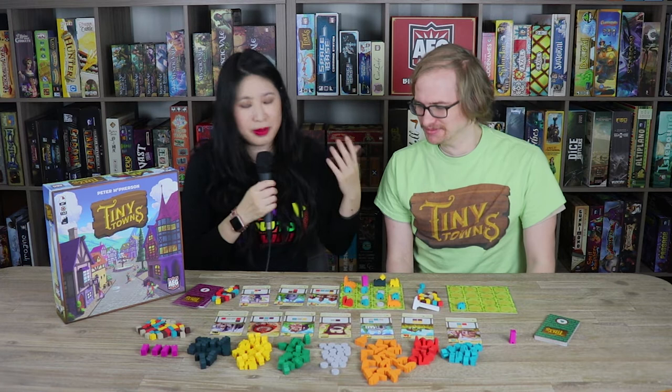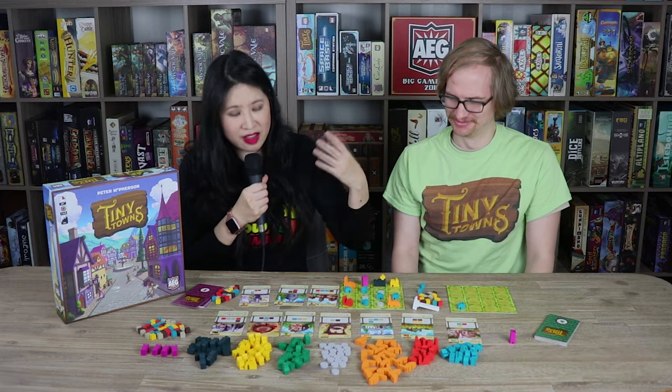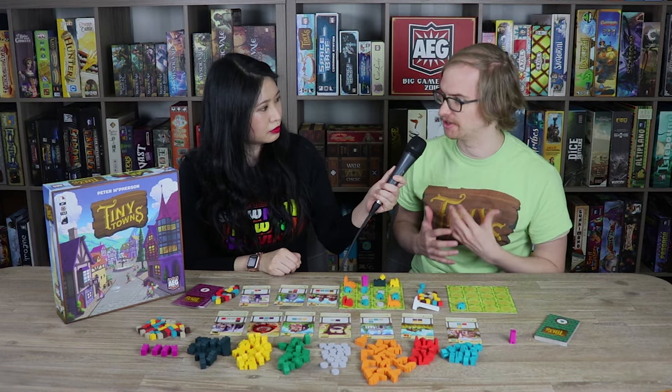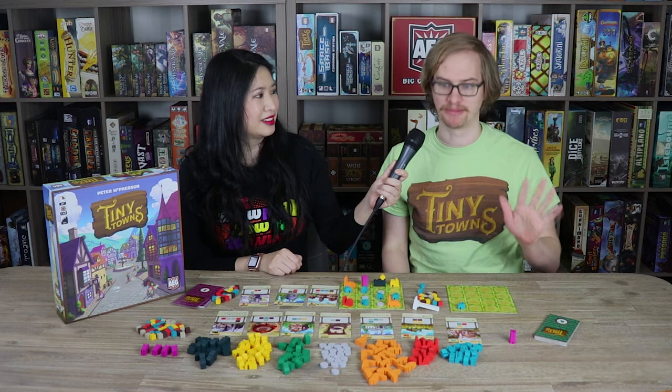Players take turns calling out the cube they want, and everyone places one. If the called resource is something you can use, great — you can build something even when it's not your turn. When you are the master builder, it usually feels great because you finally get to place that color you've been really wanting.